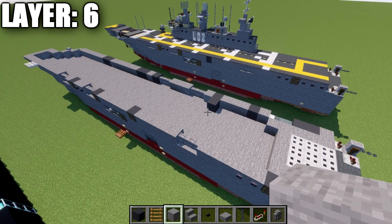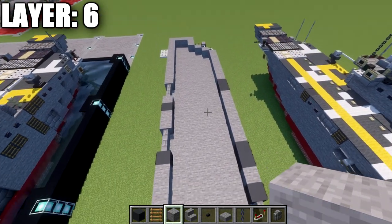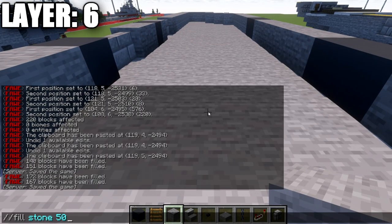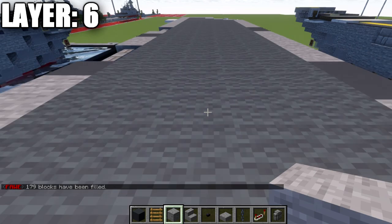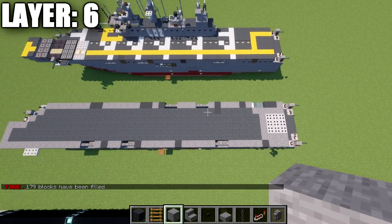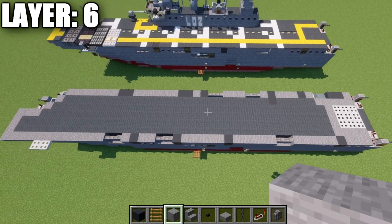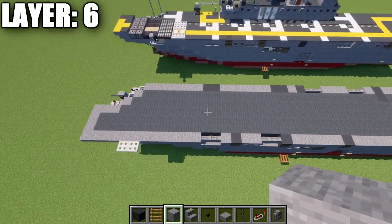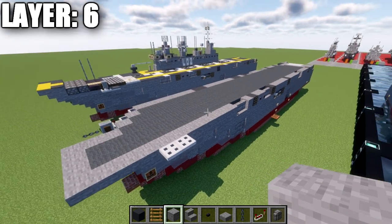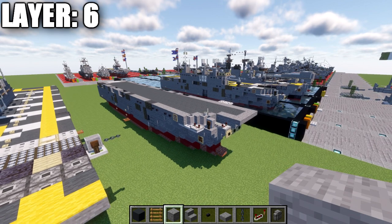At this point, you need to fill the inside of the ship completely — use gray wool to fill the whole interior. You'll need this as the top surface of the gray wool blocks will have buttons and carpets attached to it, and it shows us where the deck will sit. This layer must be filled in completely as we'll be putting carpets on top in the next layer. That wraps up layer six — moving on to layer seven.